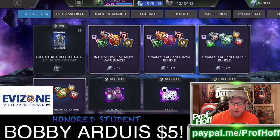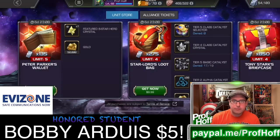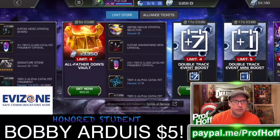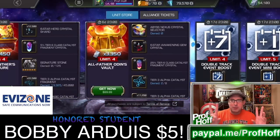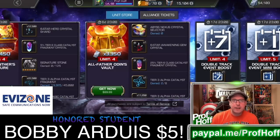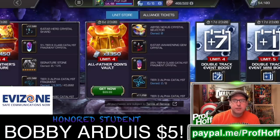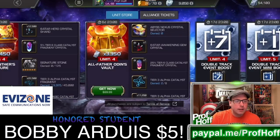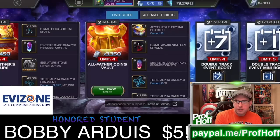For Paragon players especially, the Odin offer is what you want to buy first. This video is going to be like I'm pretending to be free to play even though I very much am not, and I'm just going to spend the 25,000 units. I'm not going to buy the final two offers right now because that would be a dumb idea. You want to open the Abyss Nexus Crystal Selectors first, and then depending on who you don't get, purchase the other selectors.